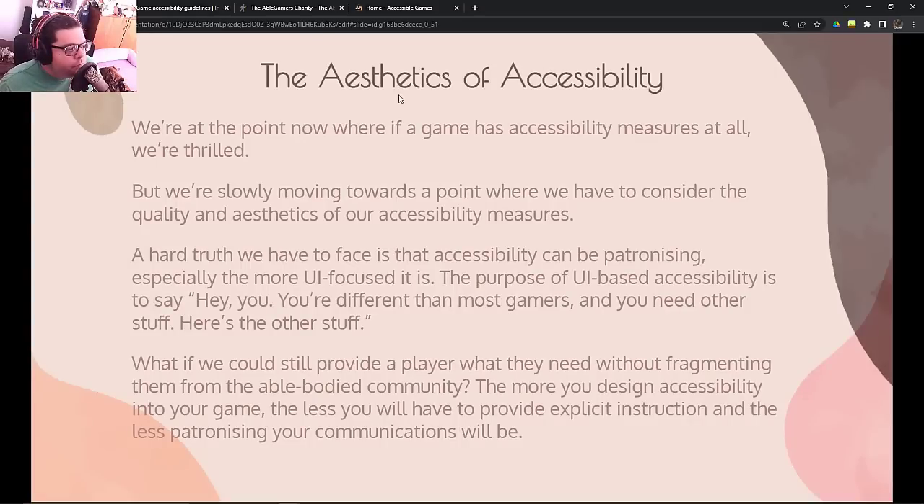To wrap everything up, I haven't really seen this talked about yet, and I think we're coming to a more evolved and refined time in game accessibility. We're going to start seeing things like this more and more. We need to begin considering the aesthetics of accessibility. We're at the point now where if a game has accessibility measures at all, we're thrilled — it's a cause to celebrate. But we've done more than ever before, and we have so much more work to do. We're slowly moving towards needing to consider the quality and aesthetics of our accessibility measures.